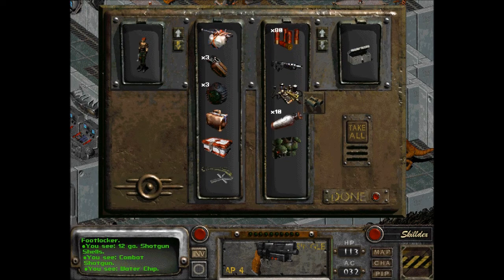Shotgun shells. Okay, combat shotgun. Water chip, ironically enough. Combat armor! We found combat armor! Flamethrower fuel.